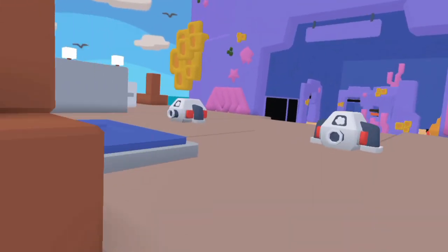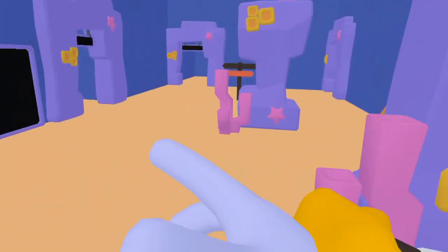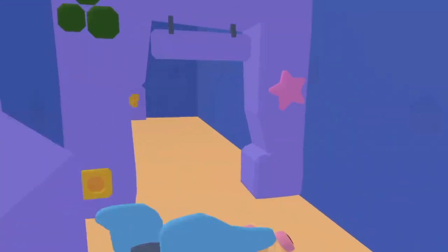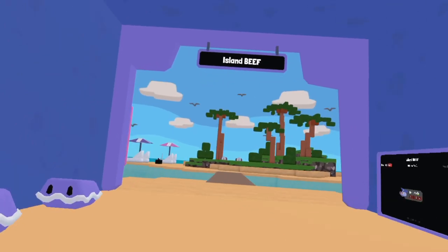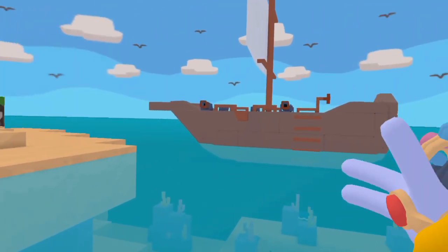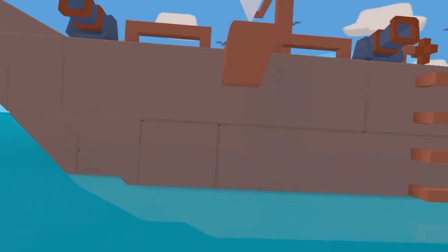Now we're going to the new map — I'm sorry for keeping you guys waiting, it's really cool. Okay, a new map: Island! Whoa, and there's the ship with the cannon. The ship looks like it's hand-built, handmade.